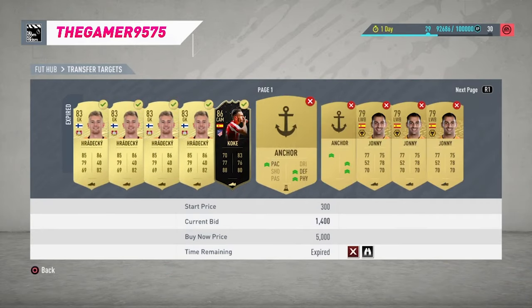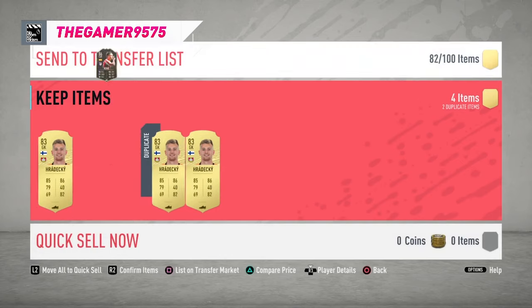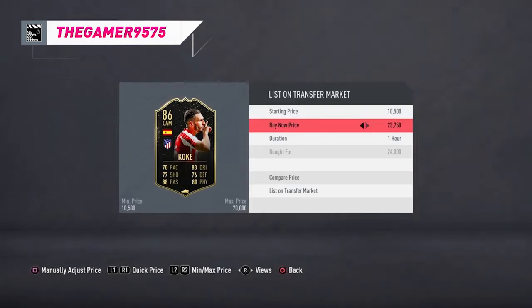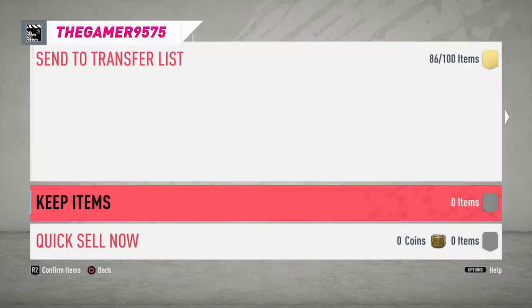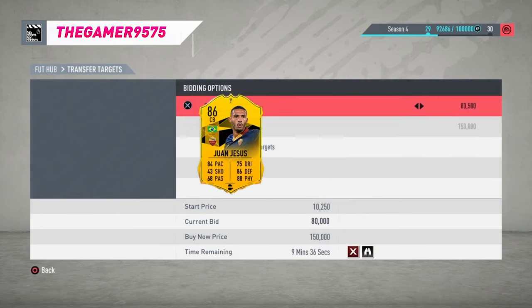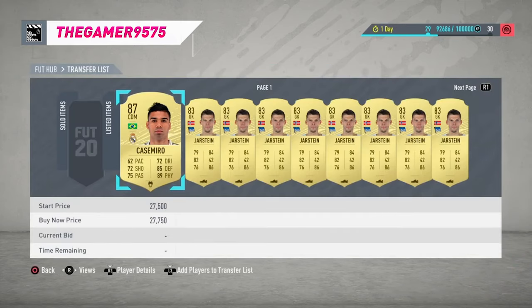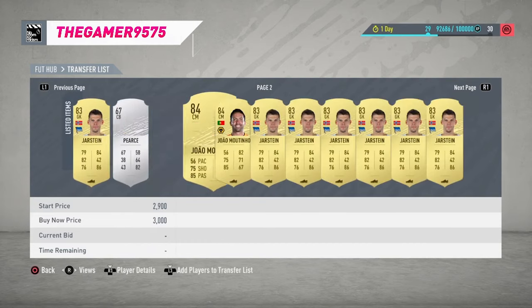We'll list him for 26,250 — not really a massive profit but it is a profit no matter what. Send to transfer list — let's list him for 26,500. He's on the list now. I hope you enjoyed these trading methods. Subscribe if you want, and I'll put the Footbin players-by-rating link in the description. Hope you enjoyed!